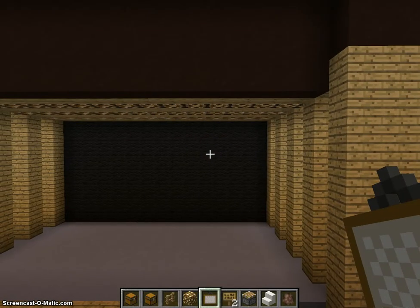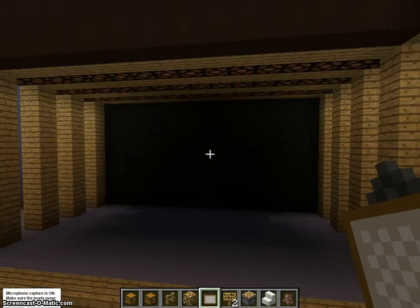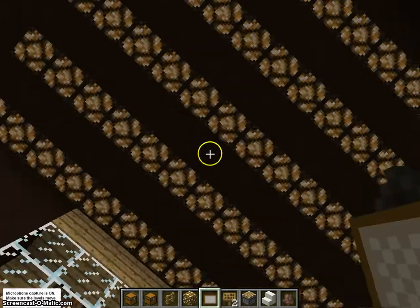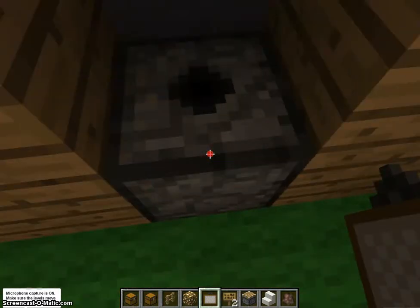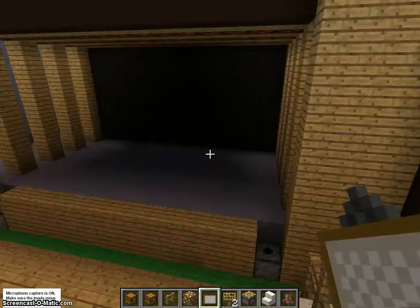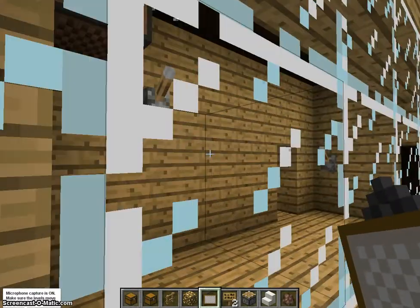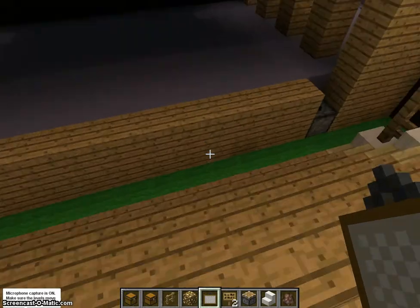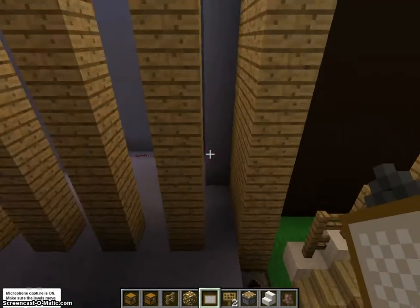So, here we have the theatre. Sorry for that little break, I just had to turn the onstage lights off. So here we have it — we have the main lights on and then we have this. I have little dispensers here which I will wire up in due course, so that they will go pfft and stuff.